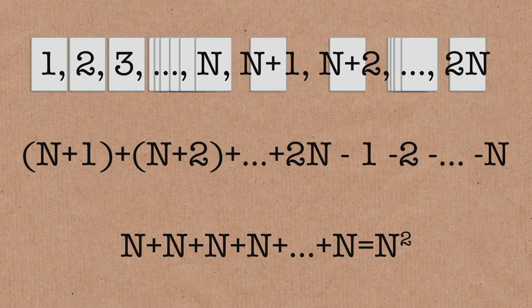The value will always be n squared. In my example, n — which is kind of the midpoint — was 5. So the answer was 25, which is 5 squared. The numbers don't have to be consecutive either. They could be prime numbers, square numbers, or any selection of random integers. The value won't always be 25, but it will always be fixed.